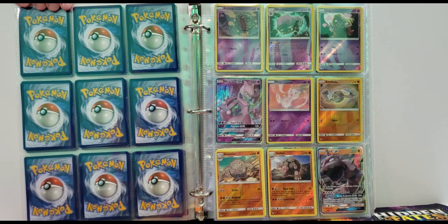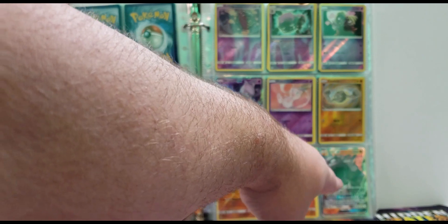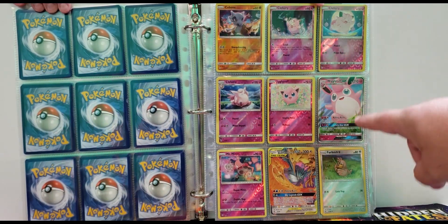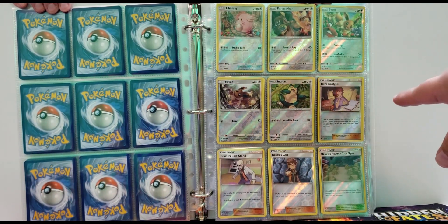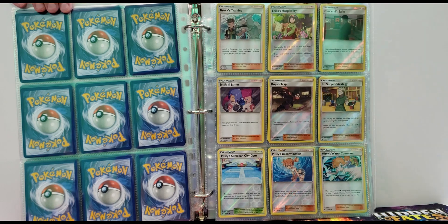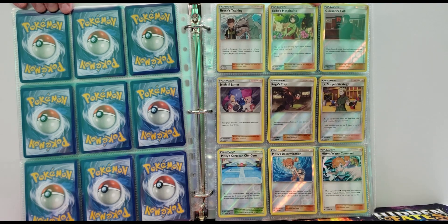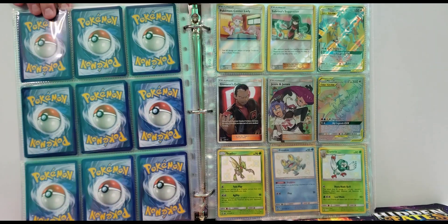We have a bunch of the Mewtwo card and a bunch of the Mew card — those are our full arts and they're really cool. We have a bunch of Wigglytuff. We have some of the birds, which weren't too rare to begin with, but it's awesome art. Then you see some of the other fairy types. There's our sleeping Snorlax. We have a ton of Blaine's Last Stand, a ton of Brock's Grit, a ton of Brock's Pewter City Gym. Turn the page and you'll see Erika, Giovanni, Jessie and James, Koga, Lieutenant Surge — they just give those out like candy in this set. We could probably make thirty sets with all the trainer cards we have.